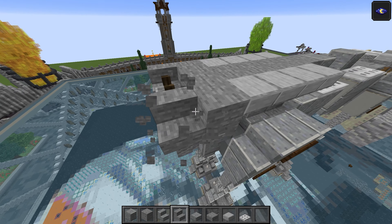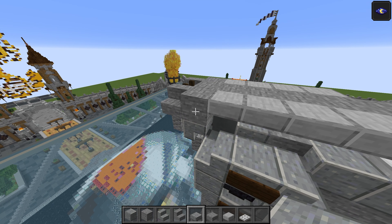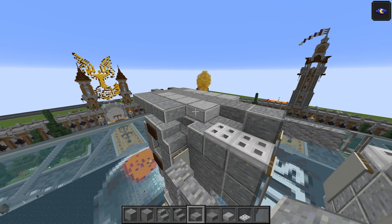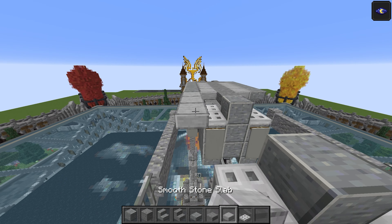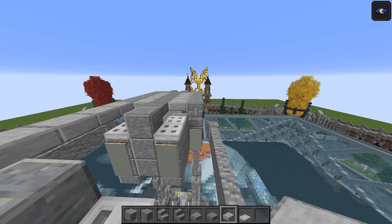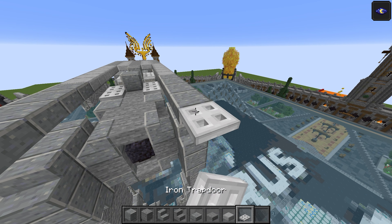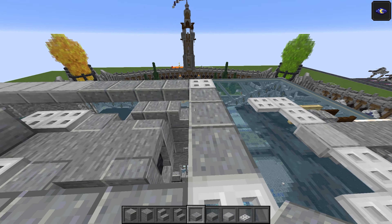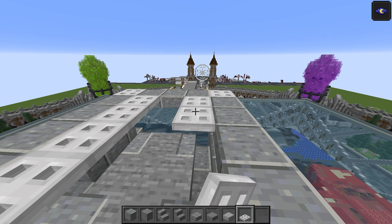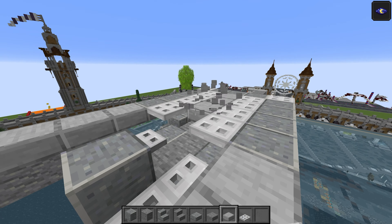These stairs are facing inwards — just one thing to fix there. This is a polished andesite slab top half — that goes here, two, three, four, five. Then with the smooth stone slabs: one, two, three, four, five, six on each side. Then with the polished again — one, two, three, four on each side. Then an iron trapdoor there, iron trapdoor there, with three polished andesite slabs in the middle. Do four trapdoors on each side and then five smooth stone slabs. That should join you up to the polished andesite from before. With the iron trapdoors again — one and two on each side.